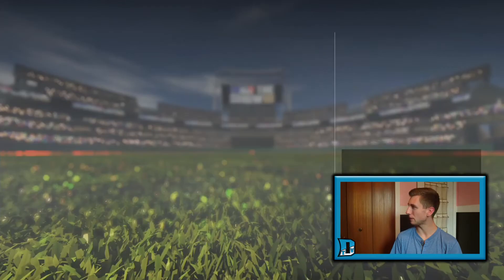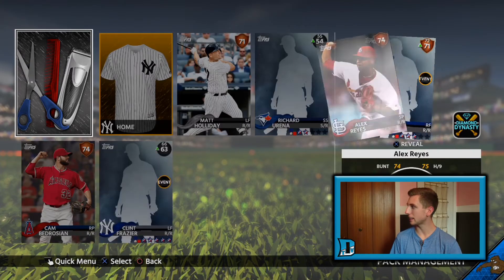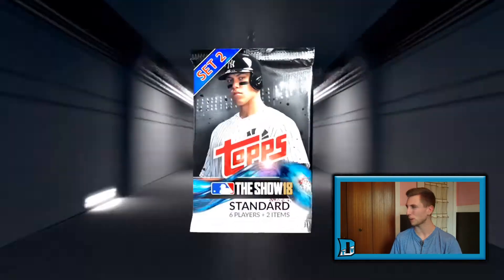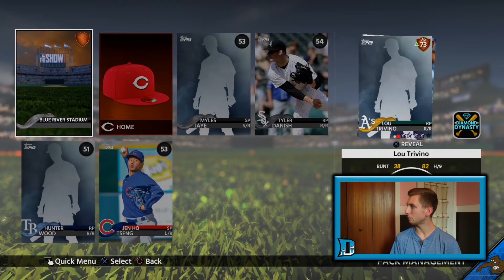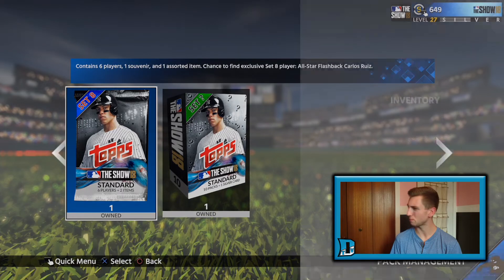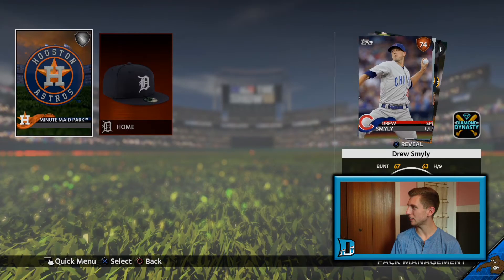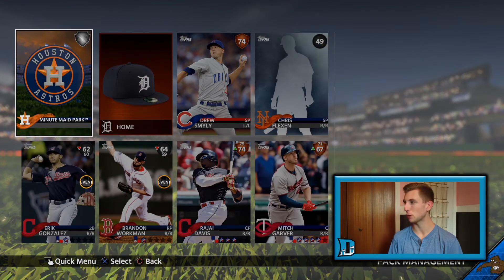Let's see what we can find here. A gold jersey — okay. And nothing else in that. At least we get another gold pull. Set two again, looking for Encarnacion. We will not get much of anything there — a free agent or two and a Tyler Danish mingled in. So Carlos Ruiz, the all-star — set eight packs. Let's hop to it and see what we can get. Nothing. Nothing. Nothing. Nothing. She ain't happening there, boys.